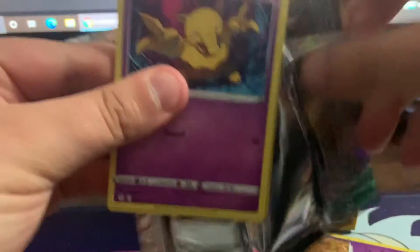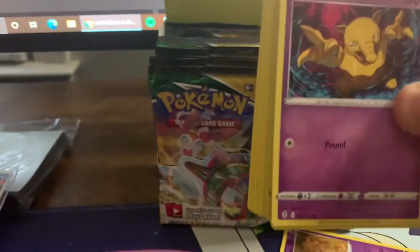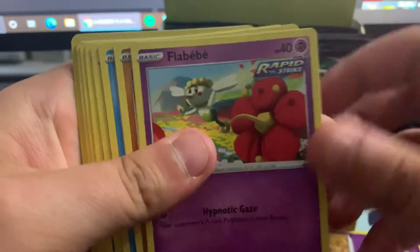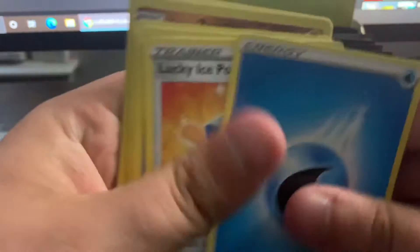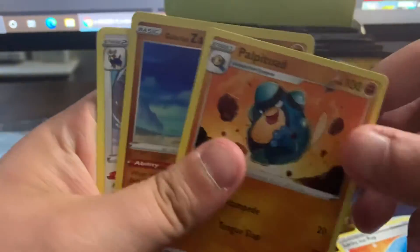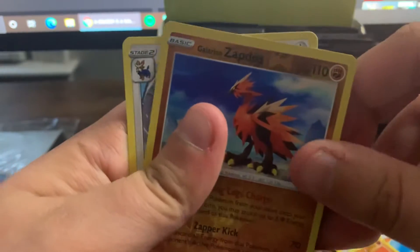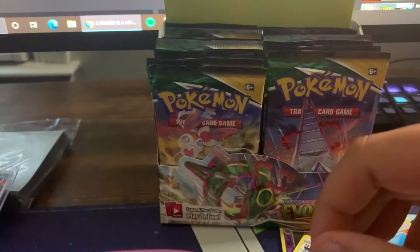Oh, that's a sick Drowzee card right there. Code card. Drowzee, Flabébé, Ragnorolia, Psyduck, Swablu, Water Energy, Lucky Ice Pop, Tentacruel, Draptoad, reverse holo Zapdos, and a Stoutland non-holographic.